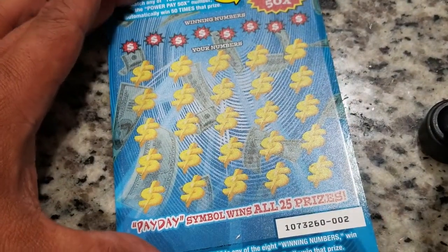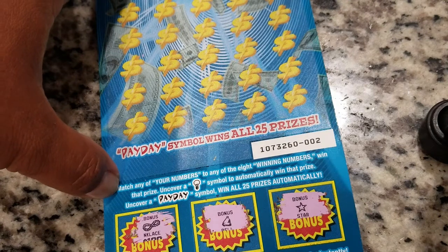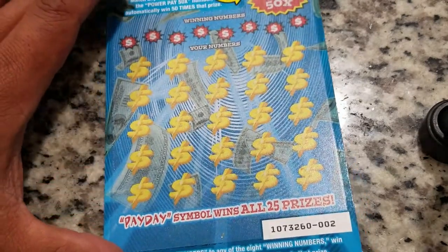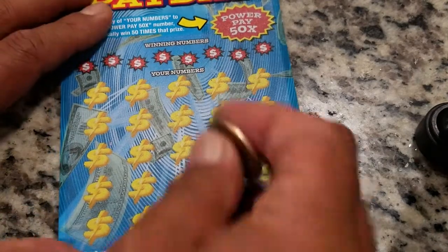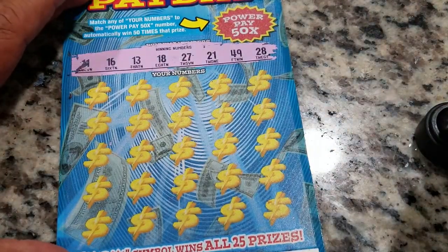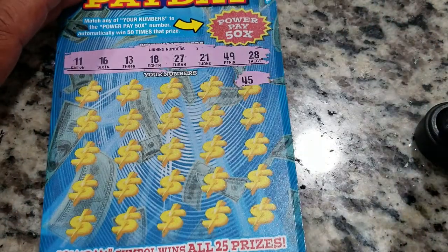Let's move on to the main game. Match any of your numbers to any of the eight winning numbers, win that prize. Uncover a light bulb symbol to automatically win that prize. And the payday symbol wins all 25 prizes — we would love to have that! Let's scratch the numbers out. Our numbers are: 11, 16, 13, 18, 27, 21, 49, and 28. Our highest is 49, and there are no 30s.